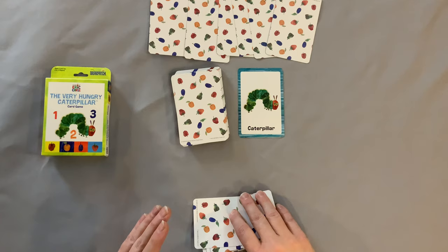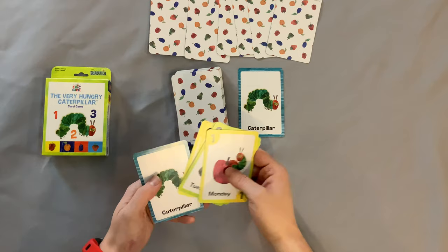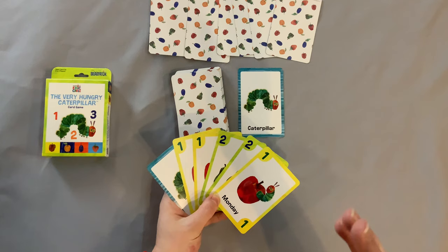To win the Very Hungry Caterpillar card game, you need to have seven cards placed in front of you. The first one will be a caterpillar, then a one, then a two, a three, four, five, and then a butterfly at the end. If you can get those seven cards placed in front of you, you win. The youngest player goes first.